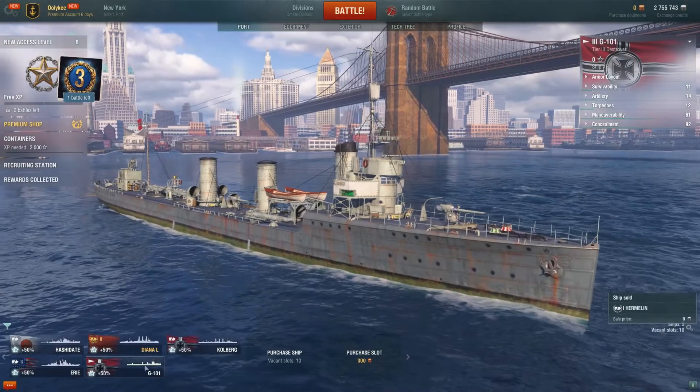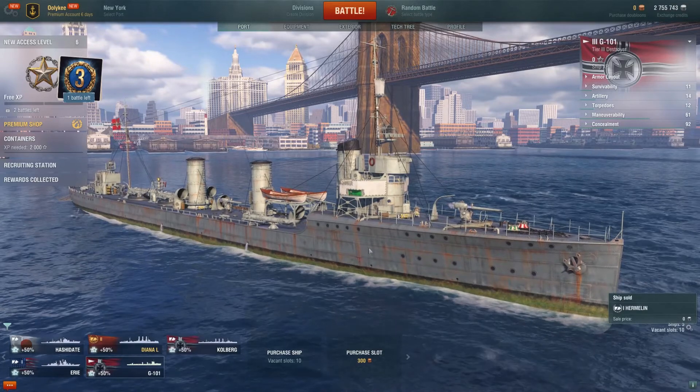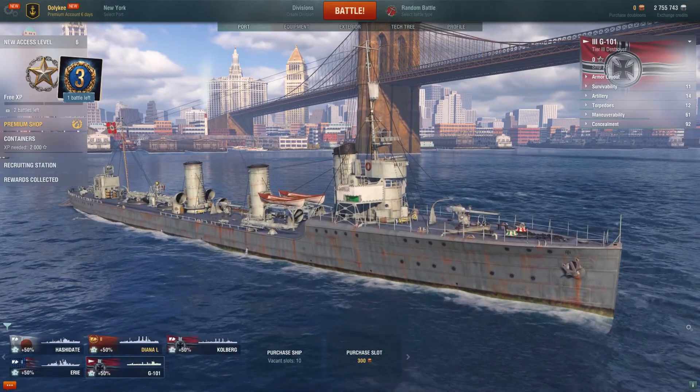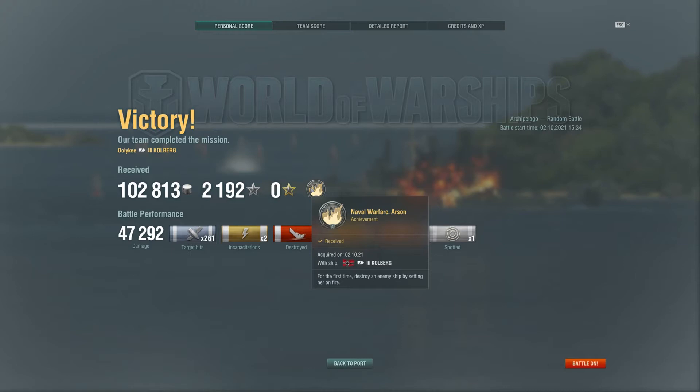From tier 5 upwards you can start keeping them, but in the beginning they're not really useful. I'll be selling both Dresden and the V25. We already have tier 3 ships. We'll sell Hermelin too because there's nothing we can do with that ship anymore. We'll keep just Kolberg and G101. When you burn a lot, you'll have a naval warfare achievement - or maybe it's called Arsonist later on. Arsonist is when you destroy a new ship by setting her on fire for the first time.